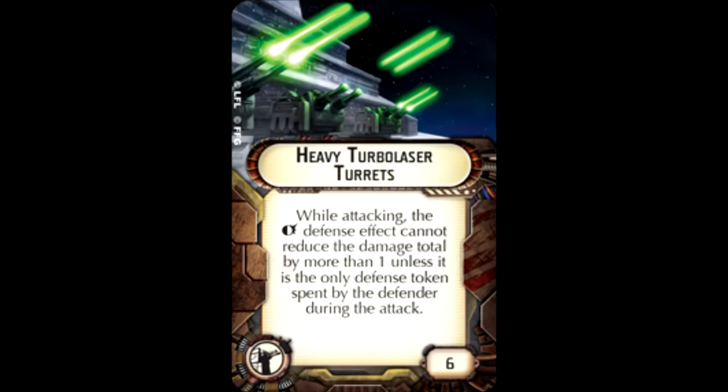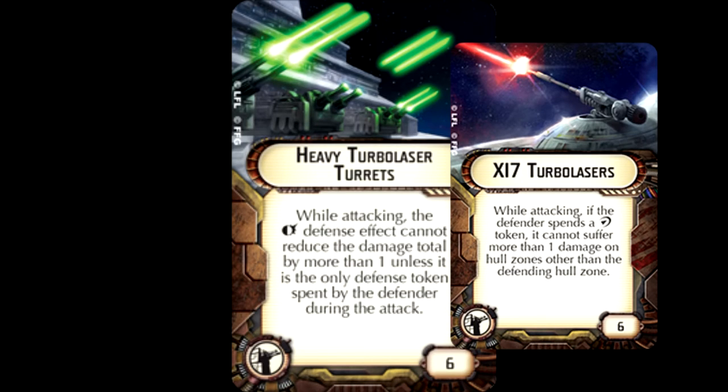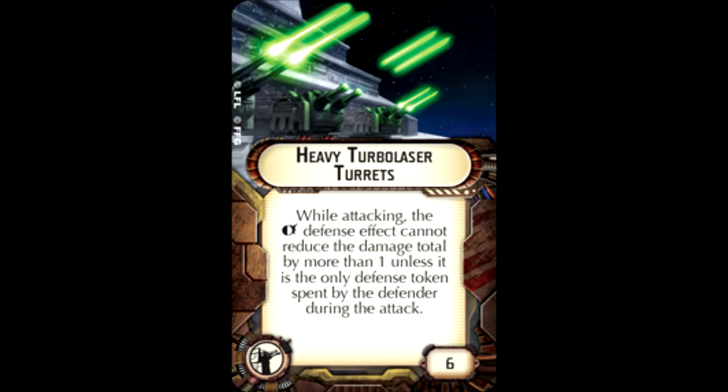Number eight: Heavy Turbolasers. It's rarely worth the points because Brace is the main token everyone wants to use — it's definitely the most powerful token, especially for big hitting ships. For six points, it means the defender can only reduce damage by one if they use a second token. Using X-17 Turbolasers would be so much better because that limits redirect to one. Heavy Turbolasers does the opposite — you can only Brace once only if you use a second token. For six points, I just don't see it as worthwhile.